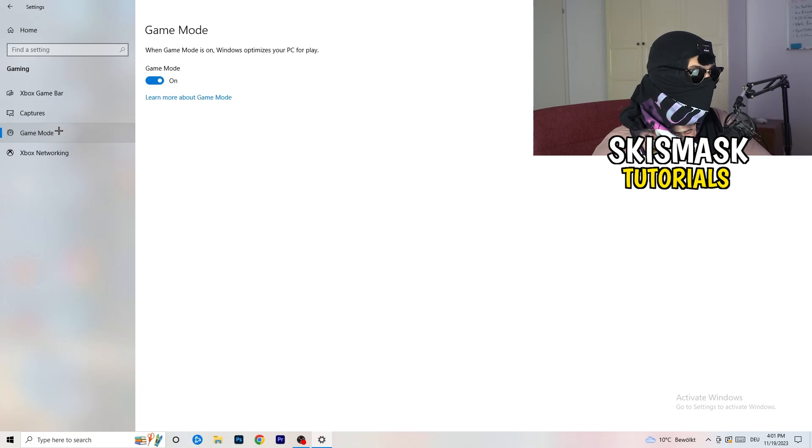Next, go to Game Mode on the left-hand side. This one you need to check for yourself — on my PC it works better with Game Mode on, but on some PCs it won't. Turn it on, check performance, then turn it off and check again, and stick with whichever option works better for you.